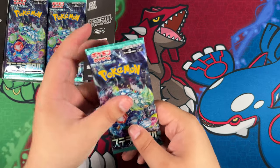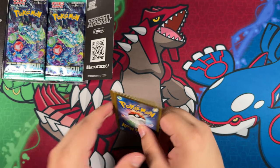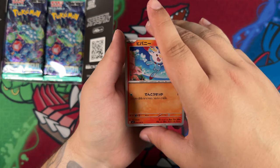The cards that are in here — or the potential cards — are actually really, really cool. Like between the illustration rares, some of them I really have to look at. The Scorbunny — look at that beautiful illustration.